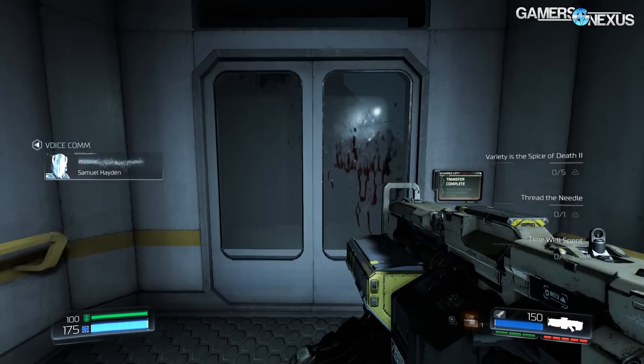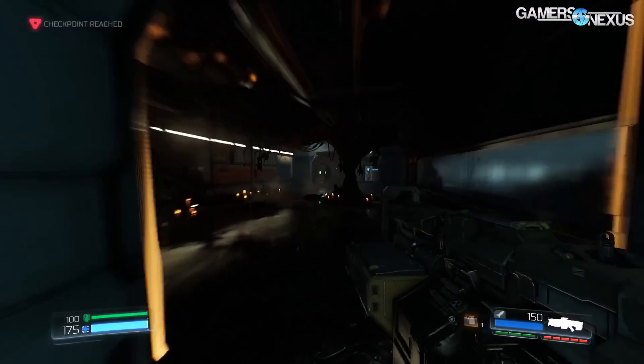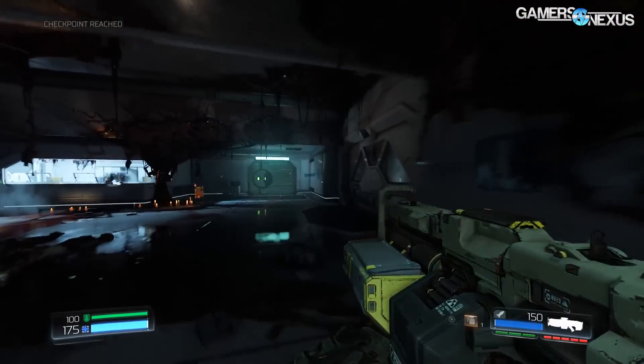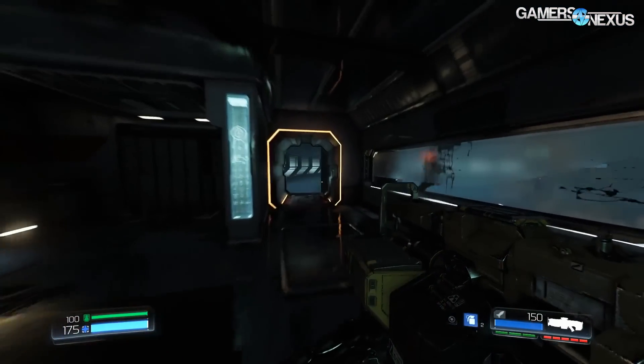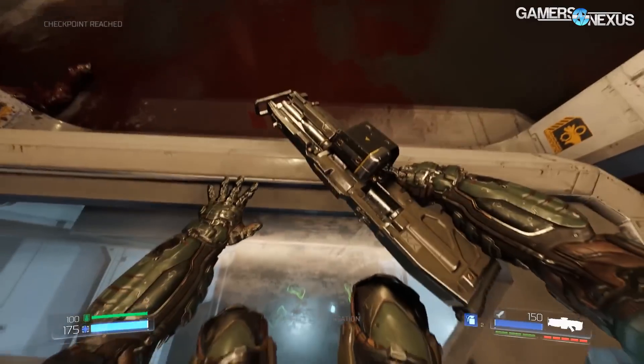That wraps up our Doom demo — about six minutes, and it's a pretty good-looking game. I haven't played it so I won't comment on gameplay, but it certainly looks good. Vulkan's a big deal. Thank you for watching — if you have questions, post them below and maybe we'll address it in AskGN. Our GTX 1080 review is coming up very shortly, so subscribe for that. Patreon is there if you want to help us out directly. See you next time.